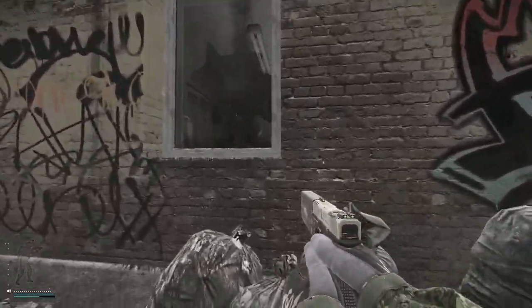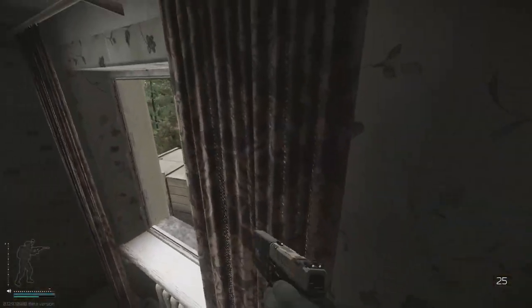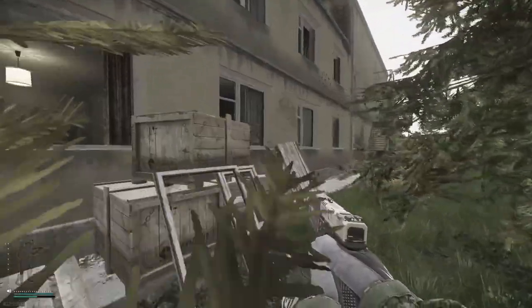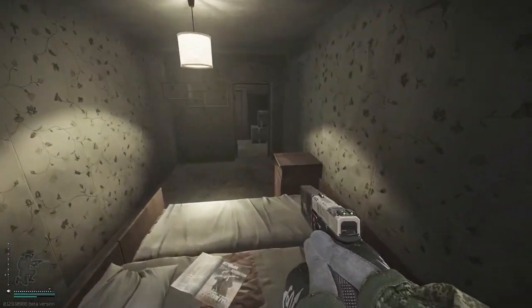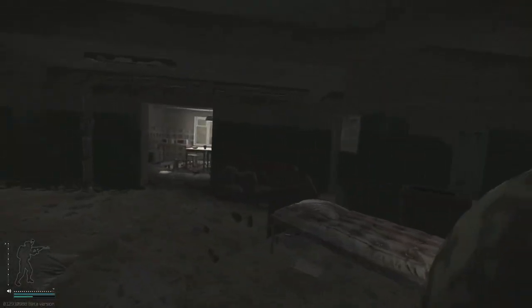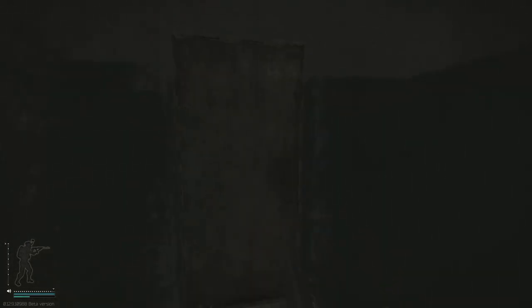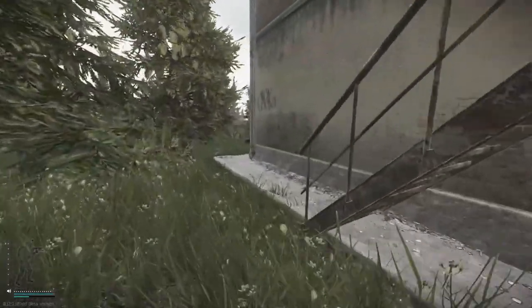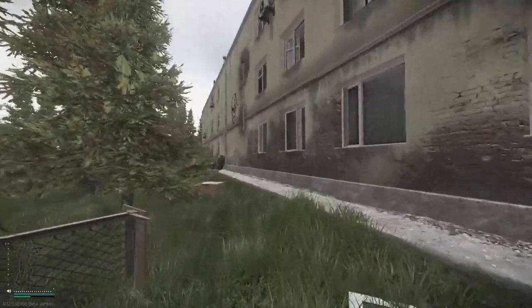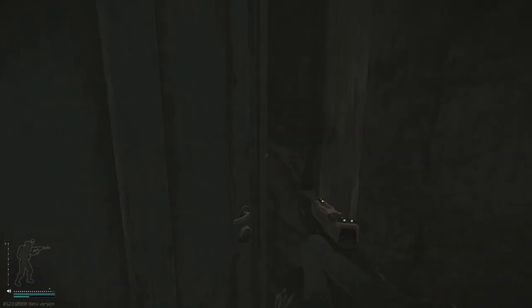On the first floor for three-story dorms, you can jump through this window, or you can take this corner room. I don't really like using this way because I think most everyone comes in this way. Another great window to use - I use this one pretty much every raid. Come to the third window and you're in.